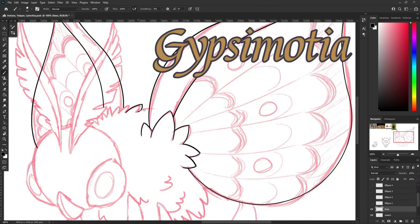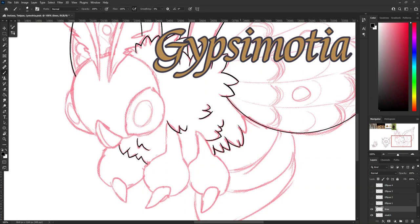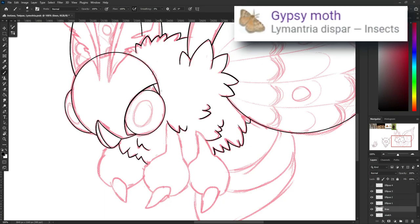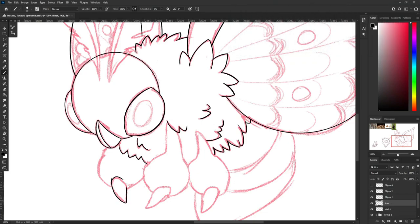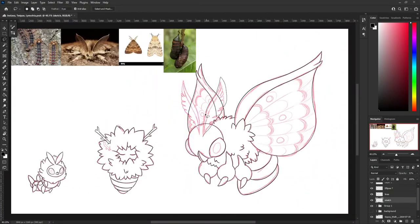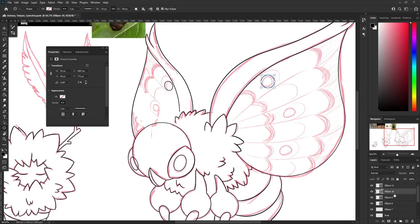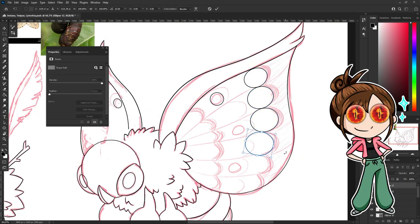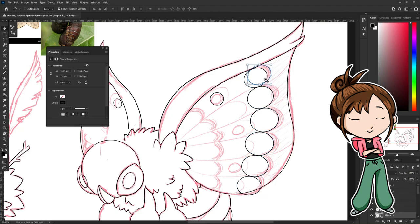And finally, Gypsy Mothia, whose name I changed at least three times. I wanted Gypsy in the name somehow, and combined it with its scientific name, Lymantria Dispar, but made it Mothia instead of Mantria, to kind of put moth in there too. Gypsy Mothia is also Bug and Psychic type, mostly just because I wanted that typing, but also because of the association with gypsies and magic and fortune-telling. And what better way to make it look like a Psychic type than to give it giant all-seeing eyes and some random jewels all over its body.